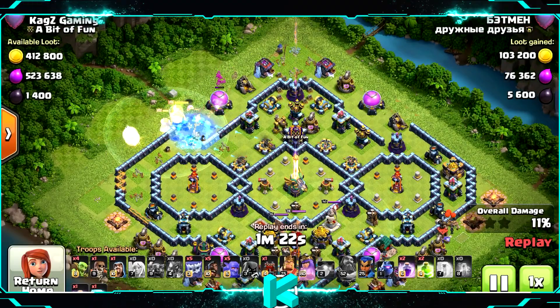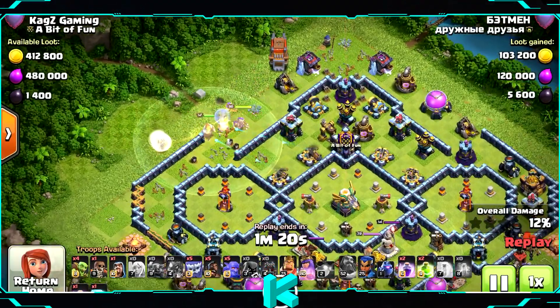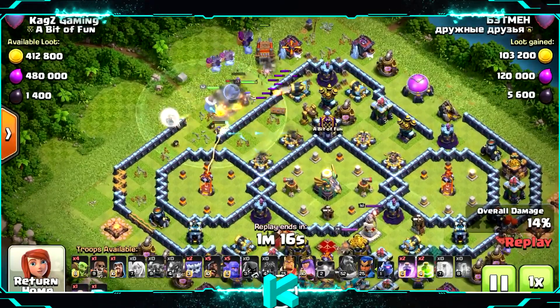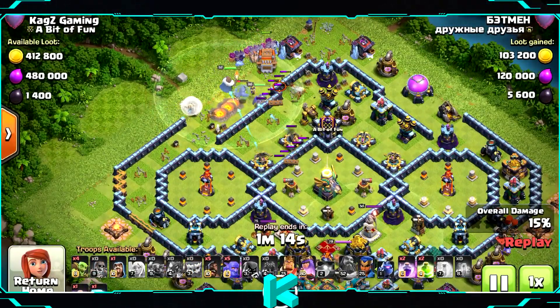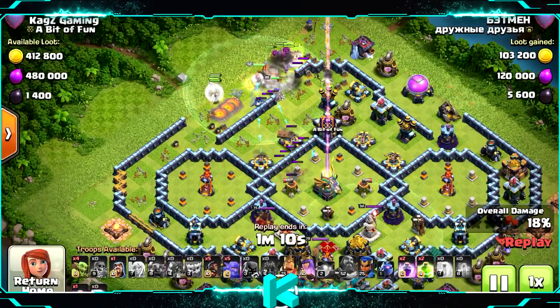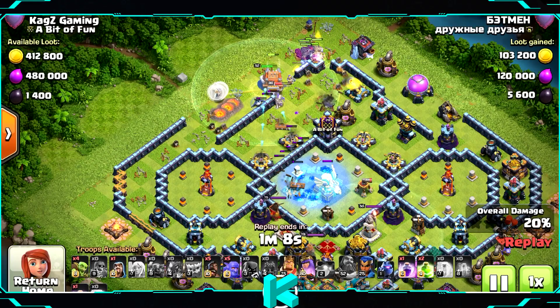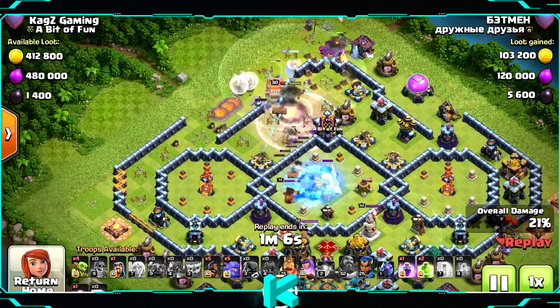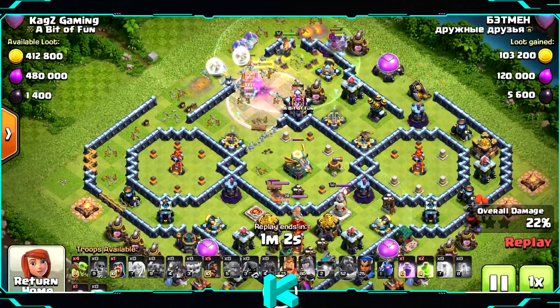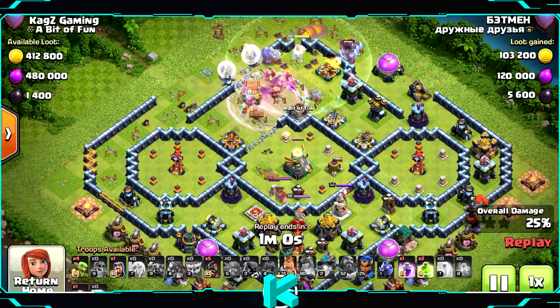We're starting off with the grand warden walk, funneling on the other side and using the log launcher with the queen. The grand warden is still alive with the healers behind him. There's a freeze on the eagle artillery — looks like the log launcher won't survive until the town hall, so we may see a one-star here.